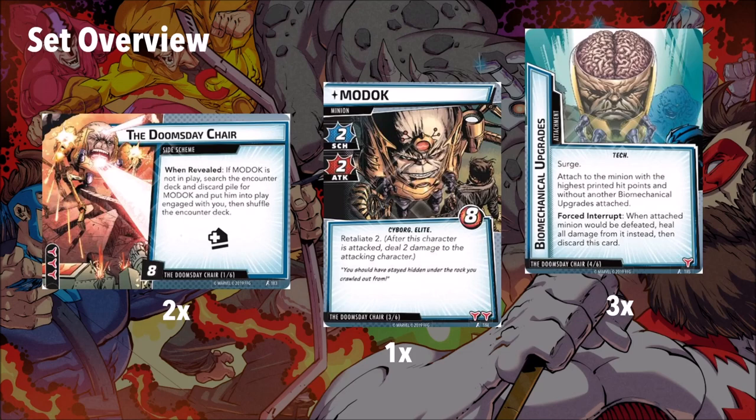So let's look at the minion himself, MODOK. He is a unique minion with two scheme, two attack, and eight hit points — and that's not even the worst of it. He has Retaliate 2. After this character is attacked, deal two damage to the attacking character. That pretty much destroys allies against this character, right? Someone attacks in with three health, they take one consequential damage and two Retaliate, and they are defeated. So we'll talk a little bit about Retaliate here in a bit, and some tips and tricks to get around that.